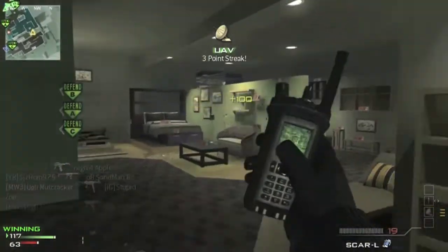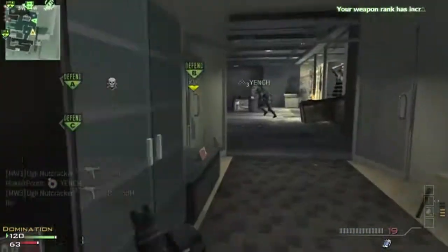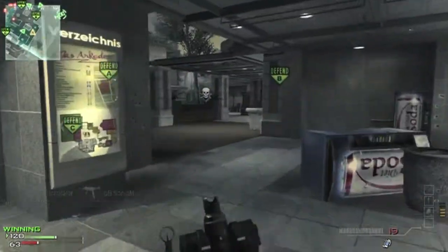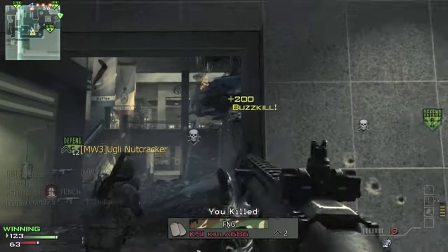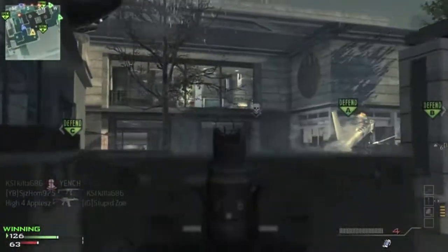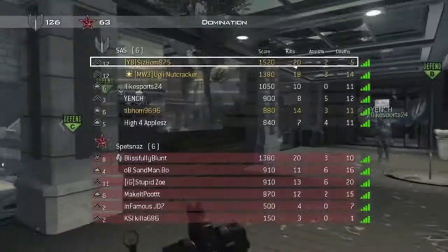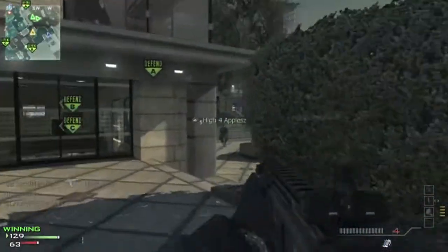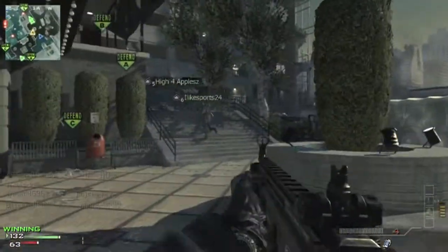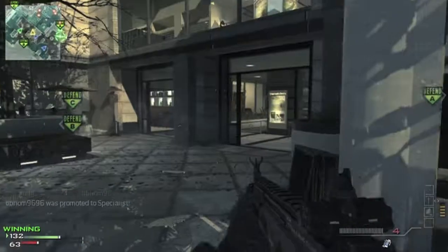I suggest basically camping out A and B if you're trying to win Domination. I for one hate triple capping because basically you don't have a very good spawn point, the enemy team doesn't have a very good spawn point, and it's very difficult to maintain a good structure throughout the game. So I highly suggest A and B, and like I said, keeping the high ground.